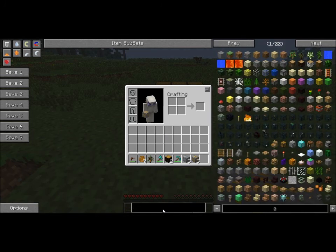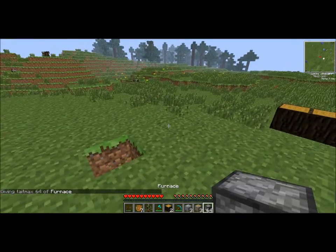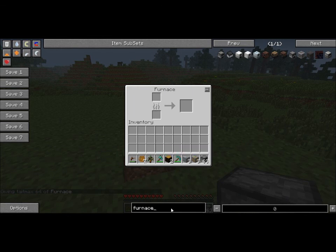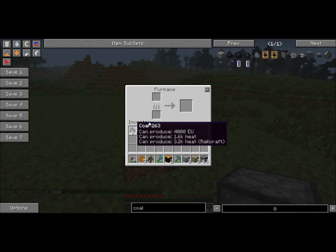These ores are obviously smeltable. Pop down a furnace, get some coal, and smelt them. They will smelt into tin and copper ingots. Copper is used mainly for conducting electricity, and tin is used for making containment units. That's what a tin ingot looks like. Don't panic if it looks a little bit different — it's just because you don't have all the mods installed or your configs are slightly different. It will still work exactly the same.